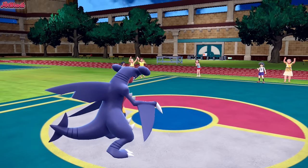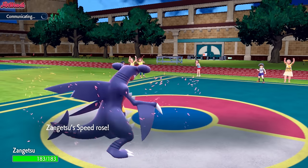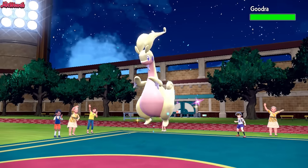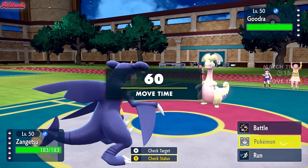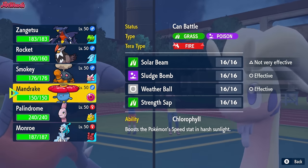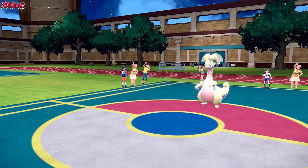Garchomp is going really hard against their entire team right now. The only thing to worry about is Clodsire not caring about Swords Dance, and Earthquake probably not KOing — they can toxic us. We've also got to remember they can Terastalize. In comes Goodra. That thing's definitely going to Tera in our face, so let's go into Primarina — it can definitely take a Dragon-type move. Everything is at full HP, which is wild.